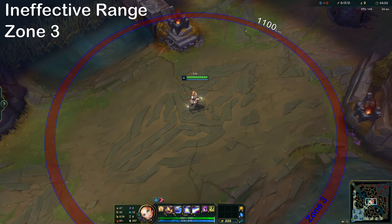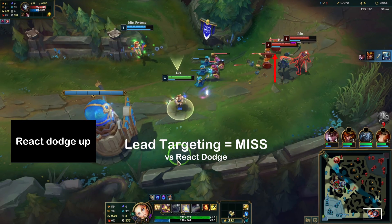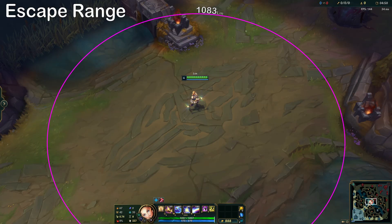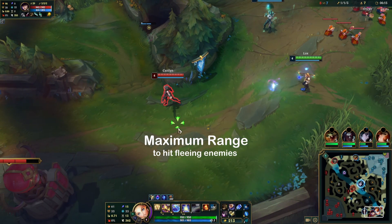Zone 3 is the ineffective range zone. Here, if the shooter uses lead targeting and the target uses react dodging, then the skillshot will miss. Center targeting is ineffective here as well. Last is the escape range — this line demarks the maximum range where the shooter will be able to hit targets that are running directly away.